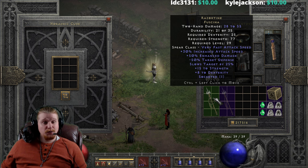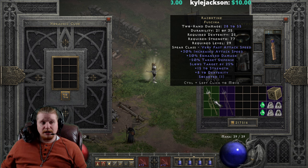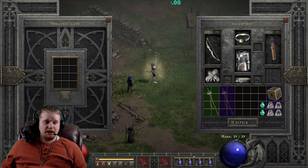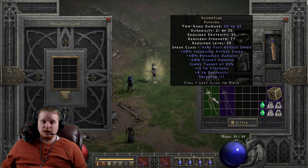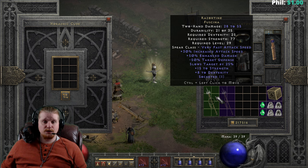This one also can be upgraded and then turned into an Iron Golem, which is a very good choice because it does have the slows target by, the negative defense, the increased attack speed, the dex, and the strength — all of it makes for a very nice Golem. The slows target by also kind of turns him into a Clay Golem, because Clay Golems also have the slows target by effect. So it's kind of like a way to have your Iron Golem and still have the effects of the Clay Golem for the slows target.